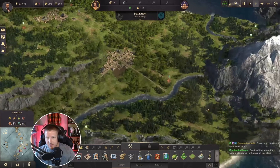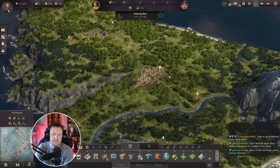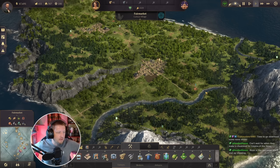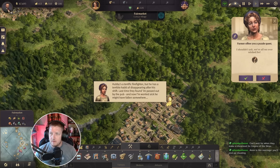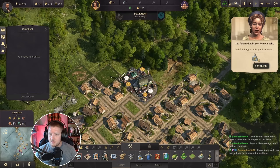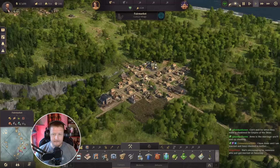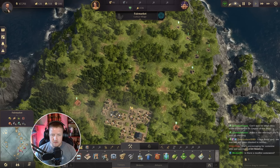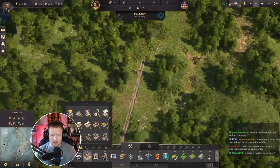I just realized this is the same island layout — minus the river — that we have for Winchester in our Million Pop playthrough series. First quest from there: I've got to find the farmer's husband. There he is — 20 schnapps. Interesting choice to give me first. I think we're going to come out this way and make another small little village area.